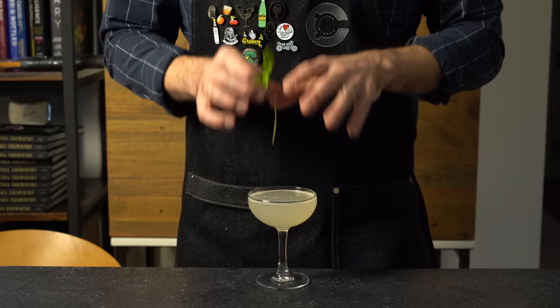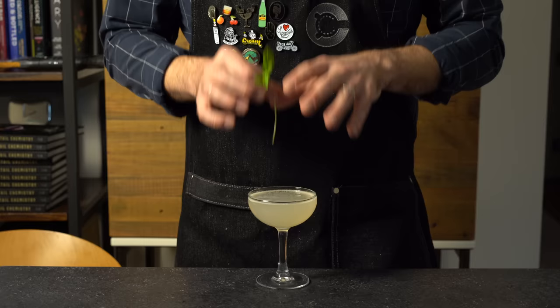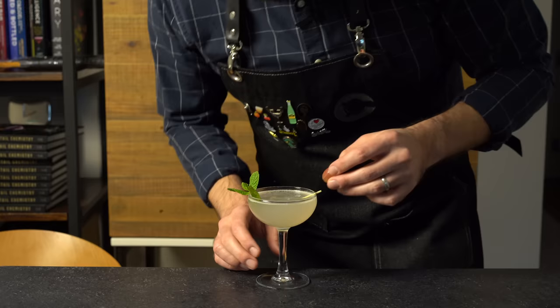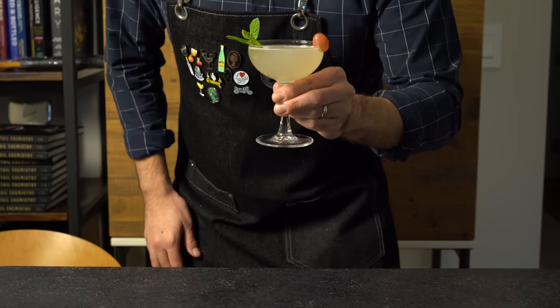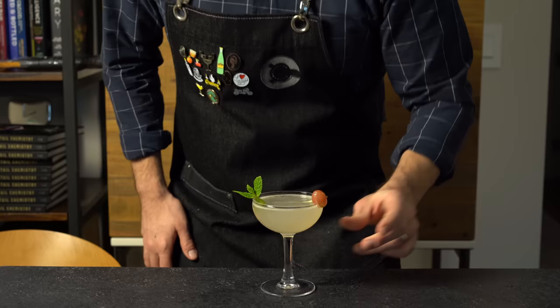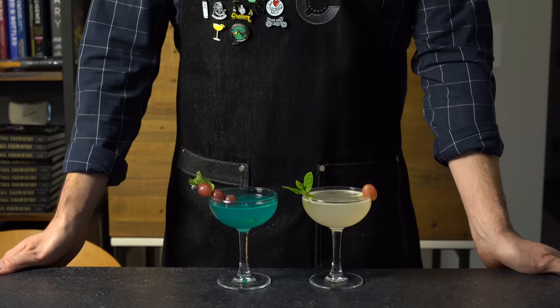Right away, much better wash line — that's about where you want to be. All my mint is a bit sad here. It's actually tough to garnish a coupe glass with mint because you usually want a bouquet of mint stuffed in something you can sniff, and it always flops around on a coupe glass. We'll just let it chill out there with a grape. That's my version — the human-generated version.